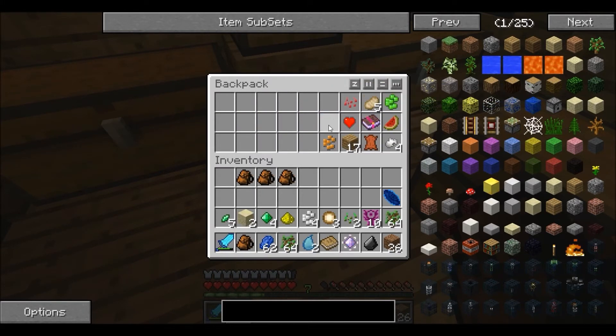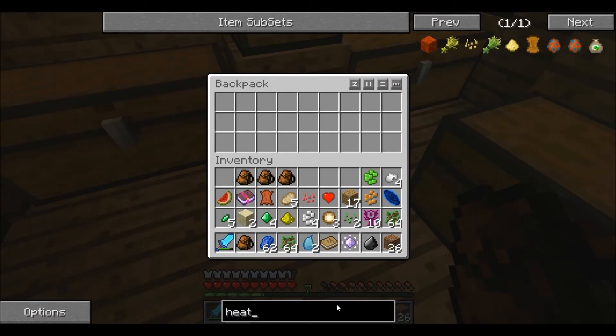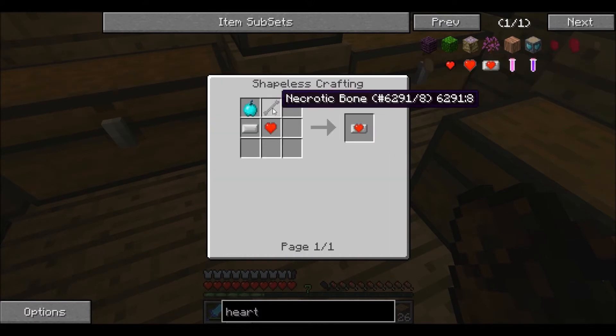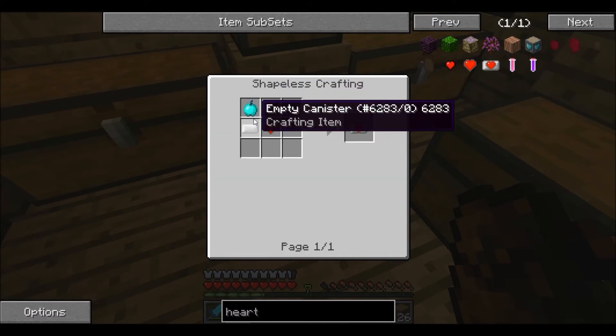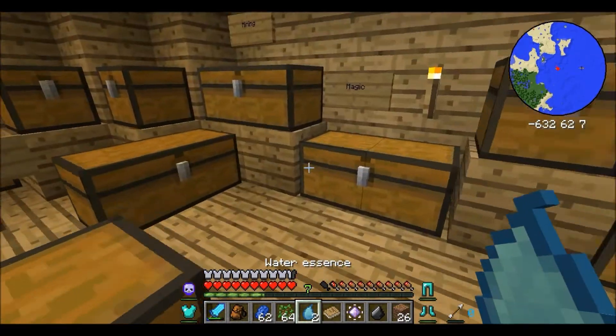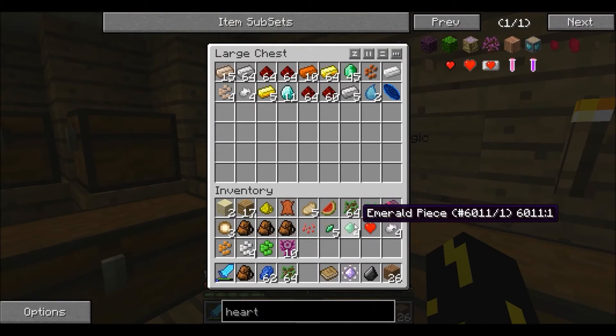Oh my god, I have so much stuff. The heart canister can be crafted with a necrobone, a jeweled apple, an empty canister, and a miniature heart. Jeweled apples are just apple syrup and garments.